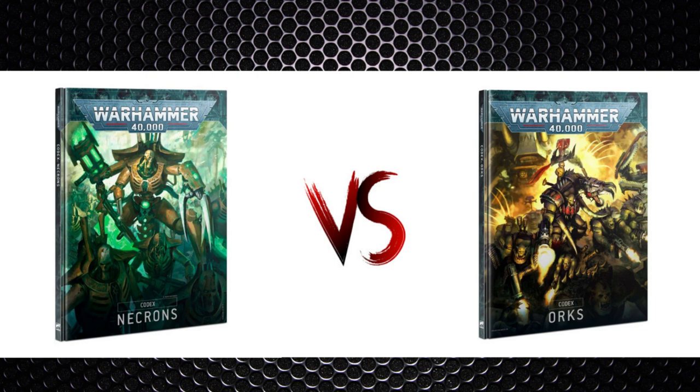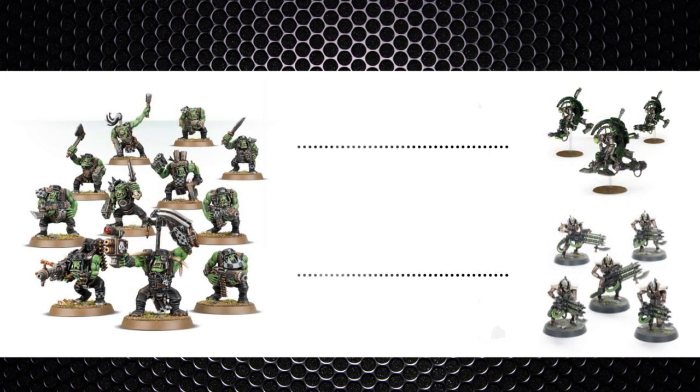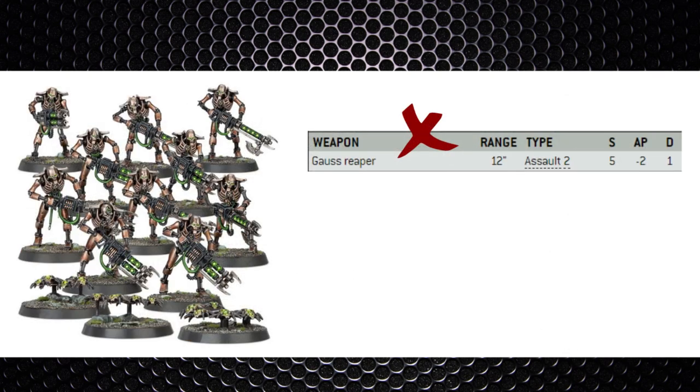Orks are a tricky codex — you can be caught off-guard with speed from the Waaagh ability, with core units able to advance and charge. The Speed Waaagh in particular boosts vehicle range and speed. First, identify what the Ork player is bringing: more melee-based mobs, or a shooty faction of vehicles and bikes? There's great unpredictability when facing Orks. Against more melee-oriented Orks, you clearly need to play at range — that's our strength, as they need to get into engagement range to do real damage, so keeping them at arm's length is the way to go.